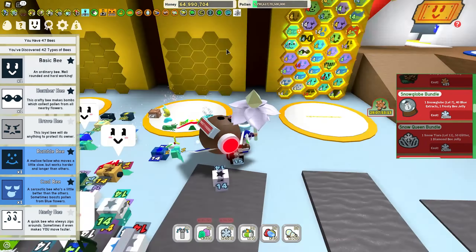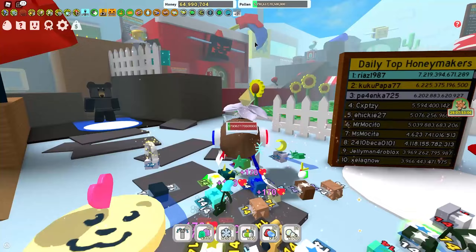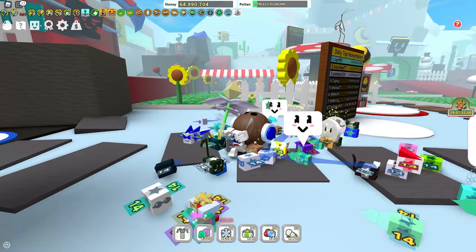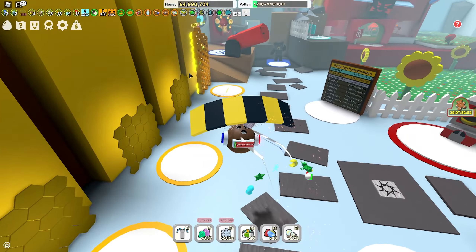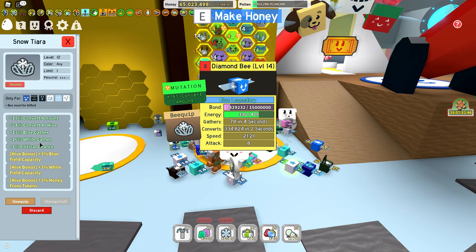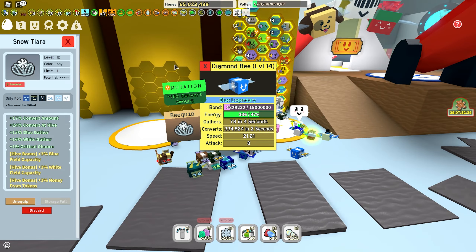Moving on to snowflakes. Why do you want snowflakes? For the same reason you want gingerbread bears — for the Bee Bears catalog. Some items actually require snowflakes, like the snow globe bundle or the snow queen bundle. The snow queen bundle is actually really good because you get 50 glitter, which is really useful for crafting gear like the crimson and cobalt guards. Also useful for the gummy mask, gummy boots, et cetera.